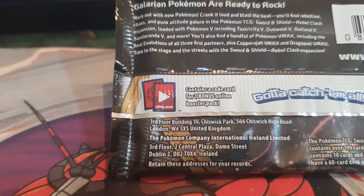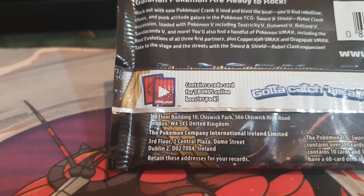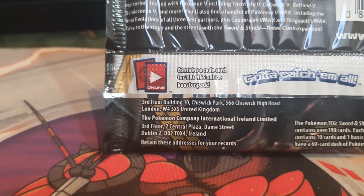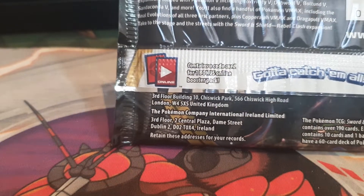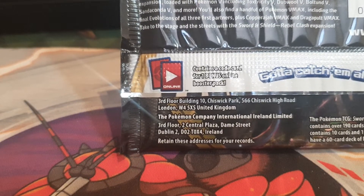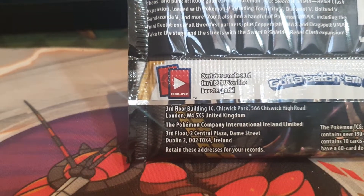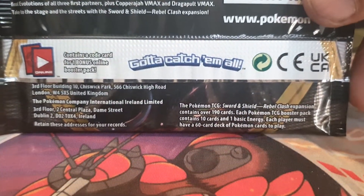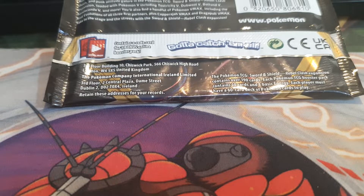Galarian Pokemon are ready to rock out in the Pokemon TCG Sword and Shield Rebel Clash expansion, loaded with Pokemon V including Toxtricity V, Butterfree V, Sandaconda V, and much more. You'll also find Pokemon VMAX including the final evolutions of the three starter Pokemon, plus Copperajah VMAX and Duraludon VMAX. There are a total of 190 cards to complete this set, and I believe I'm at about 181 or 182.